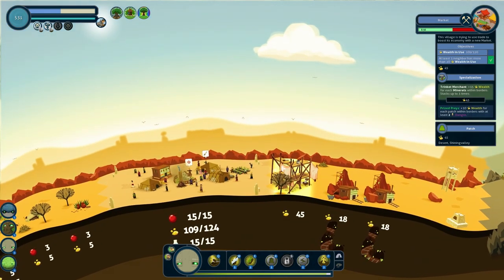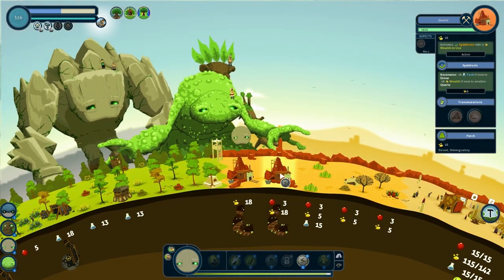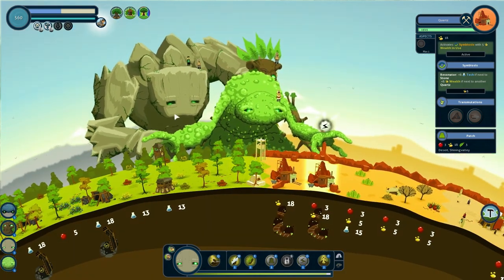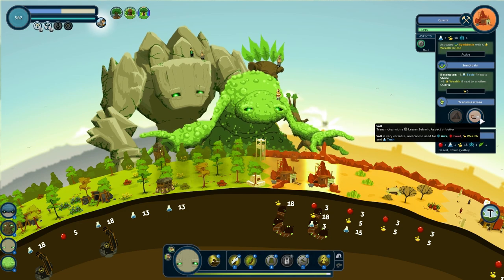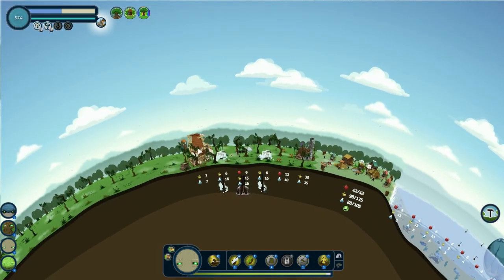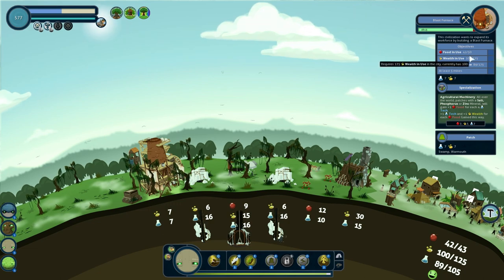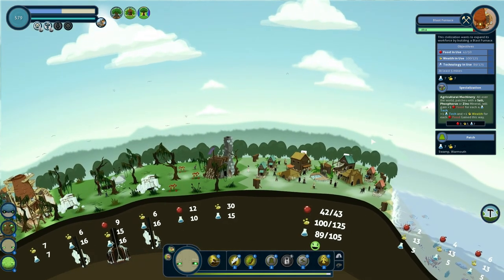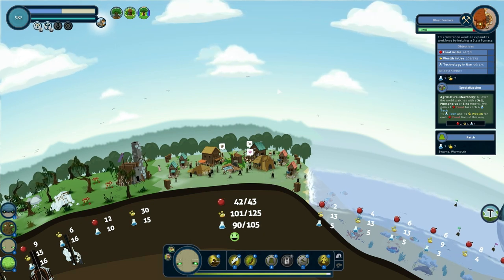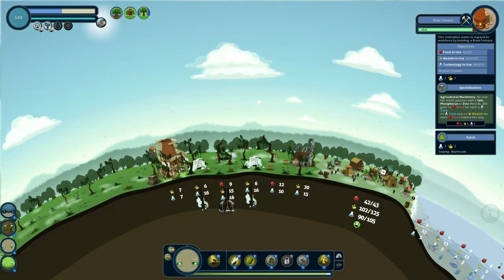So right now we're still waiting on the market — it's just basically a waiting game for now. We're gonna turn this into salt. A blast furnace has started — it requires food to be 50, wealth 175, and technology 175. At least five mines? How do you expect me to fit that? I just don't.